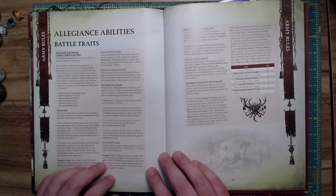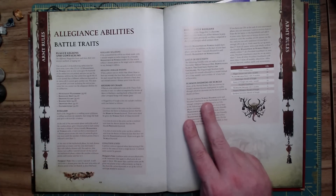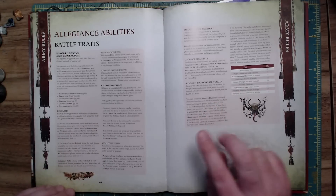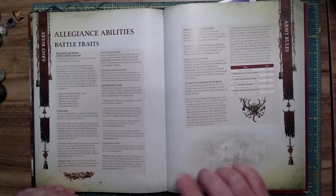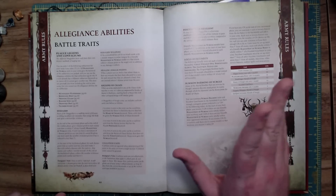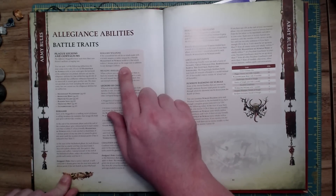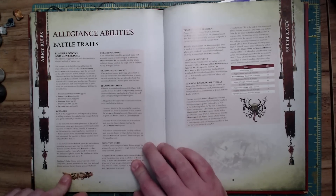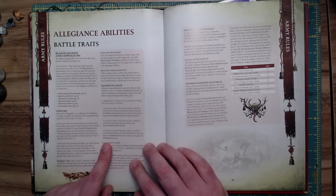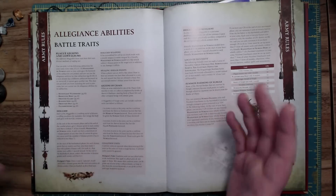As far as Legions of Chaos go, two in every four units can be from Slaves to Darkness, but they have to have the Nurgle mark. One in every four can be from Clan Pestilence — which is huge if you want ways to get lots of sixes to hit, though they're not Maggotkin of Nurgle so they wouldn't benefit from the disease keyword. And then one in every four can be from Beasts of Chaos, as long as it doesn't have the Tzeentch keyword — so no Tzaangor stuff.